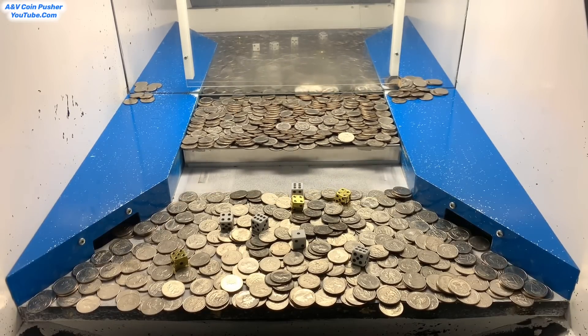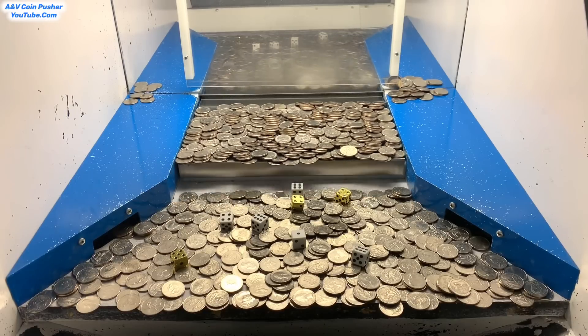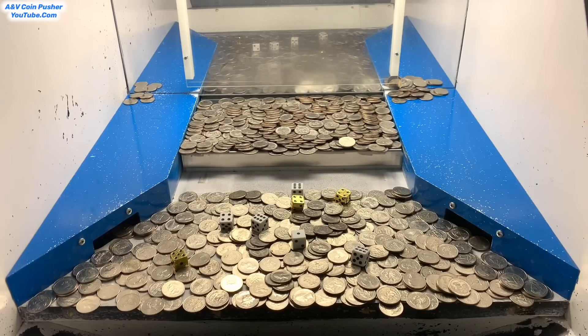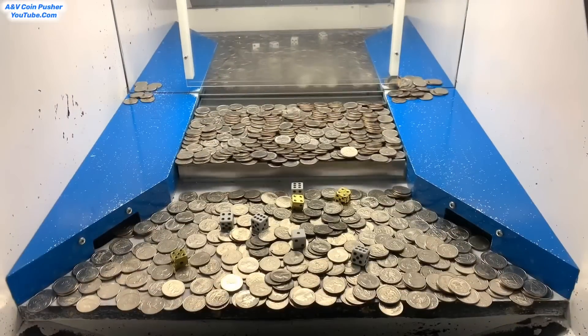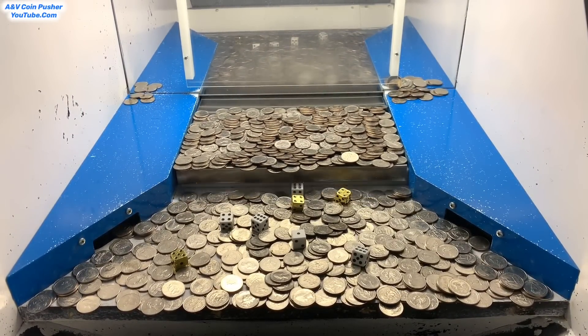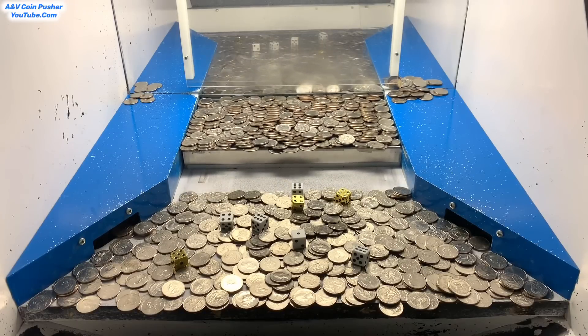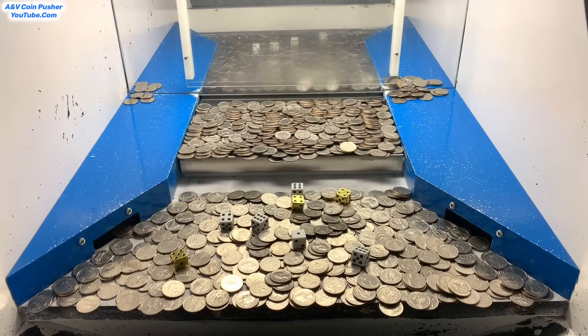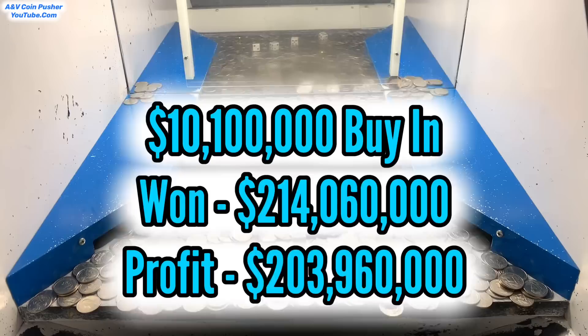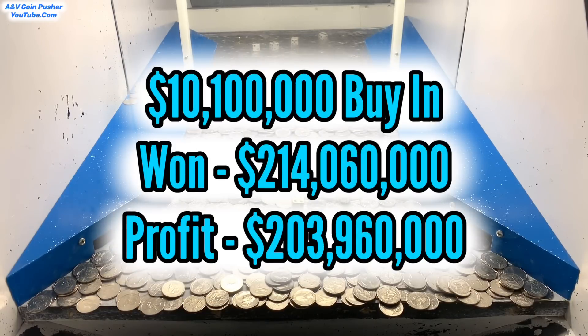I'm going to count everything up, multiply our winnings and our gold by all that, and let y'all know how much money we made from a $10,100,000 buy-in. You all are not going to believe how much money I've won today. I ended up winning $9,730,000 in chips. All those white dice combined ended up multiplying my winnings by 22, and in total I ended up winning $214,060,000 from a $10,100,000 buy-in. That is absolutely exceptional.